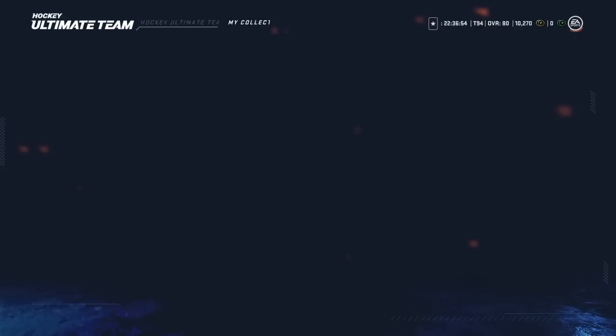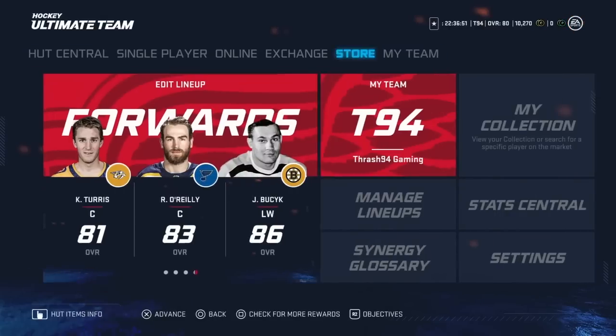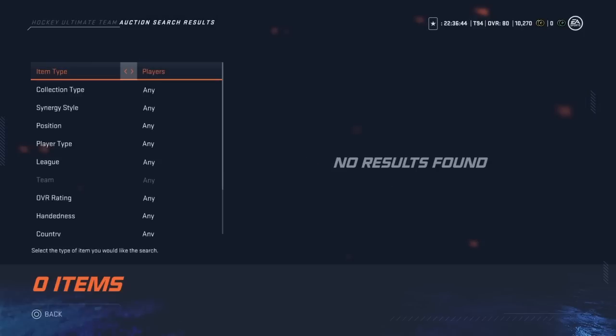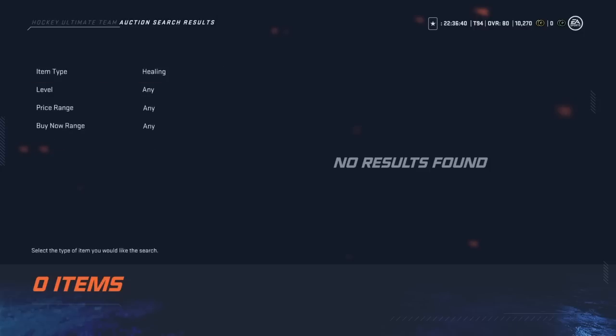We have 10K to play around with. I'm going to check the auction house — there's not really anyone playing the game at this point. Maybe somebody has something up, maybe not. There's literally no players up, so no problem. We have 10K — let's open up a pack then.